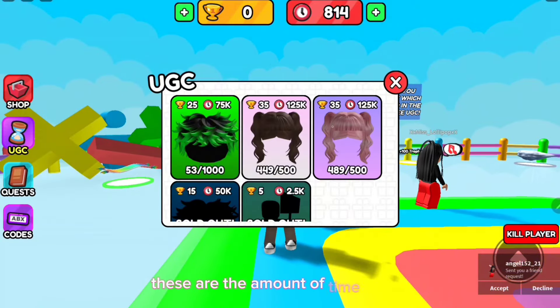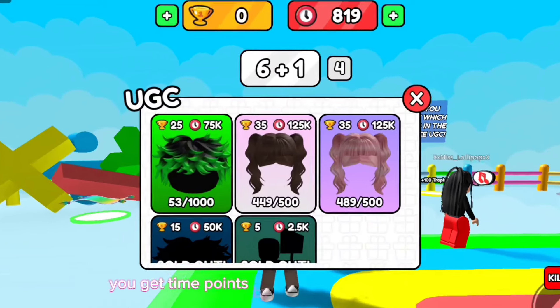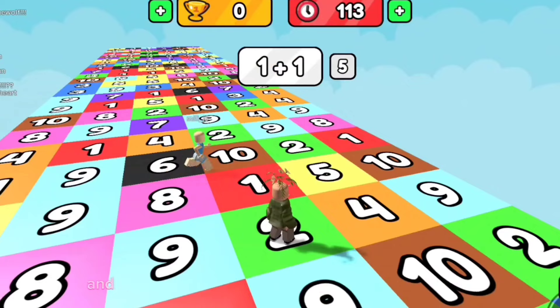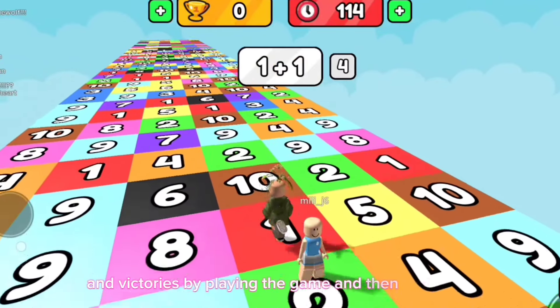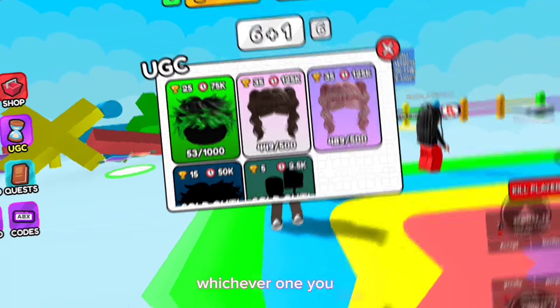These are the amount of time points and wins you require to purchase each of these hairs. You get time points by staying AFK in the game, and victories by playing the game and winning it. After you have enough time points and victories, you can purchase the brown hair or the pink hair, whichever one you like.